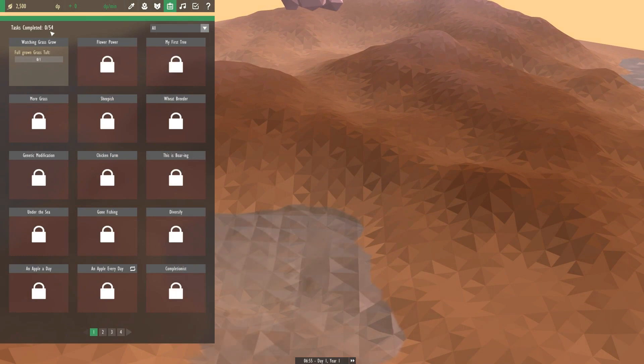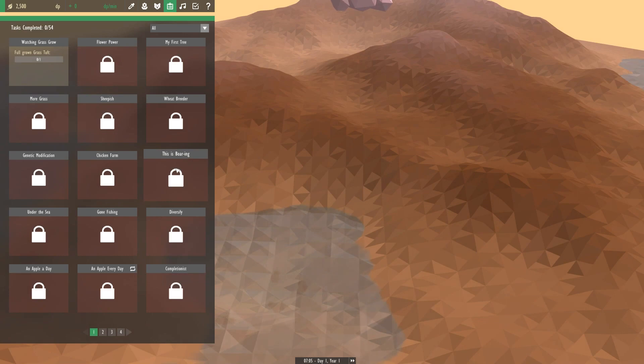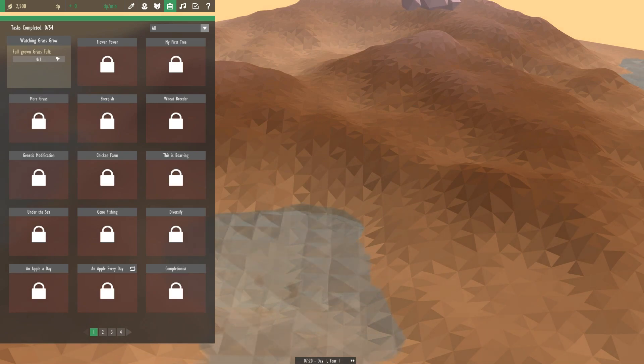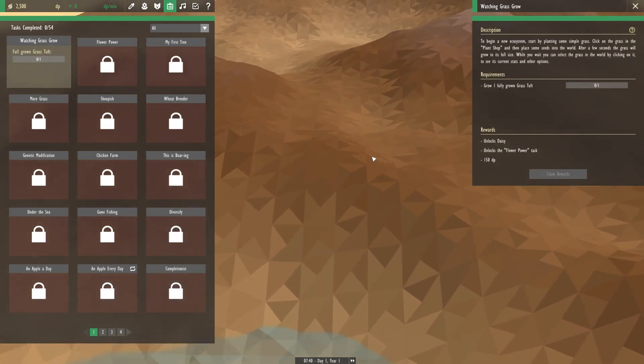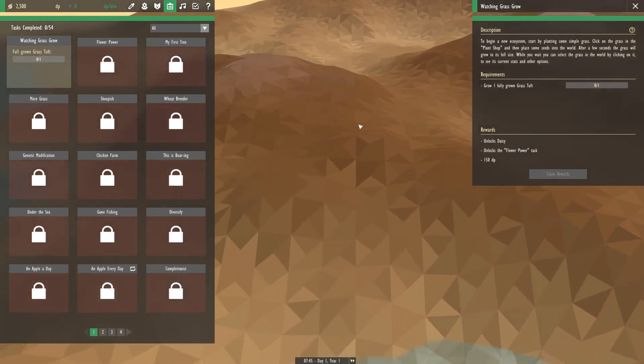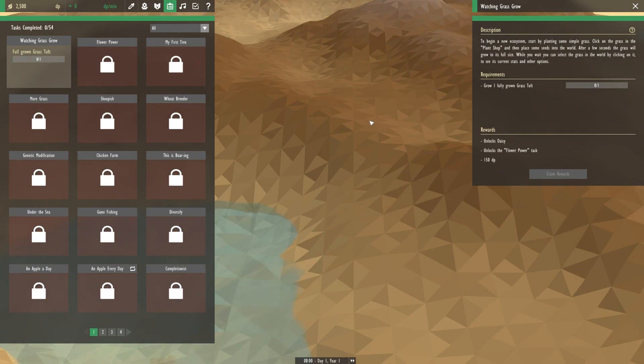Task complete. We have a whole bunch — flower power, sheepish, chicken farm. Oh my gosh, you guys, I think we're about to have a grand time. So we want a full grown grass tuft. We want to watch some grass grow, and that is the first thing we're going to be working on. To begin a new ecosystem, start by planting some simple grass. Click on the grass in the plant shop and then place some seeds in the world. After a few seconds, the grass will grow to full size. While you wait, you can select the grass in the world by clicking on it to see its current stats and other options.